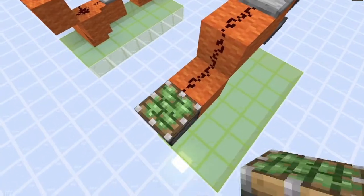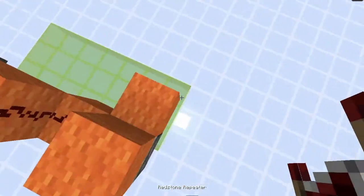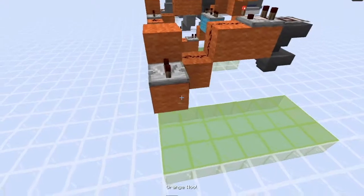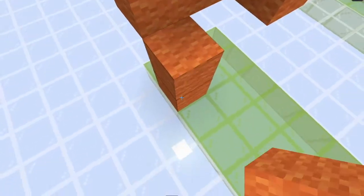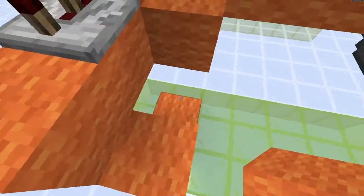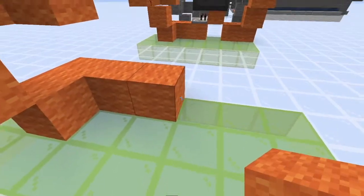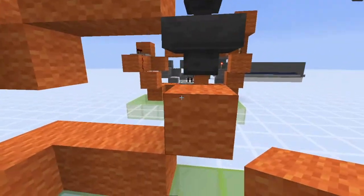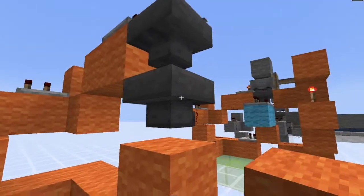Then you want to make a little monostable circuit right here, falling edge — so you put the repeater on this side, but you put it on two ticks. And then we come down here, just wrap this around here, and then just make this sort of L shape, and come up a block just right there so that it should be next to this hopper right here.